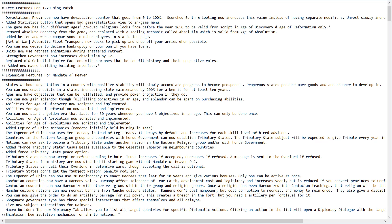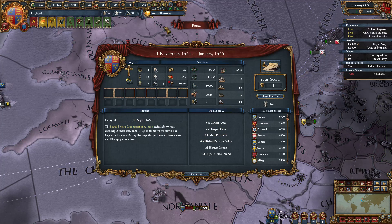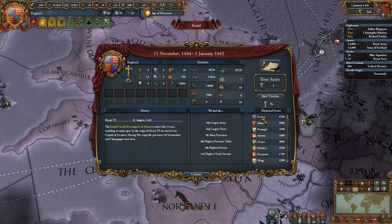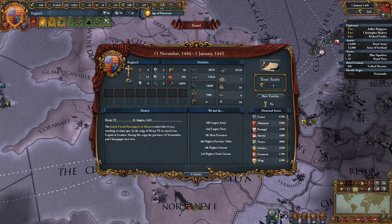Next, we have an added statistics button that opens the endgame statistics view in the in-game menu. This is a view normally you will only get at the end of the game or when you quit out. Now you can access it at any time and look at how you compare to the rest of the world, and how your score does against historical scores.